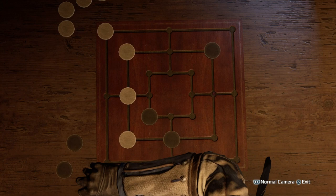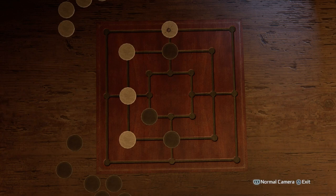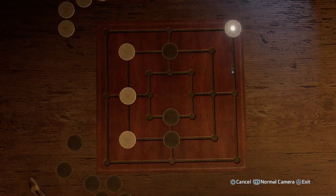It is now 4v3. Every time you get to 4v3, where you have four pieces and he has only three pieces and your mill is set, you've already won. All you gotta do is just time him out. After spending so much time on 9 Men's Morris, it's become an absolute joke. I've come to absolutely master this particular board game.